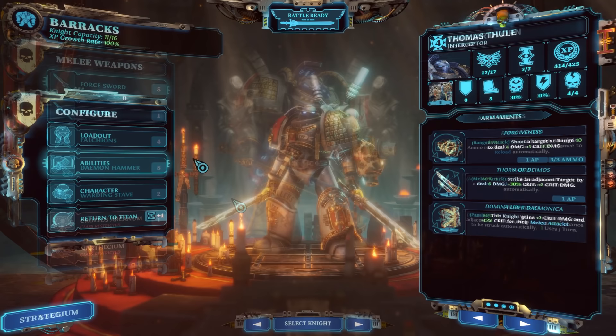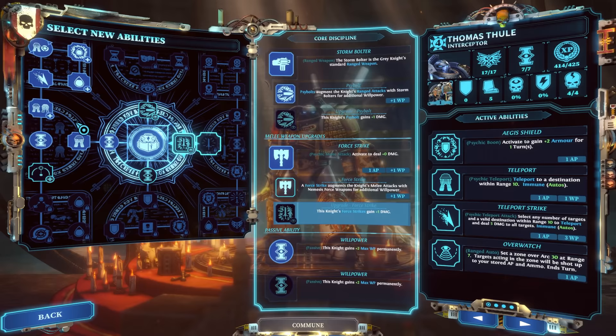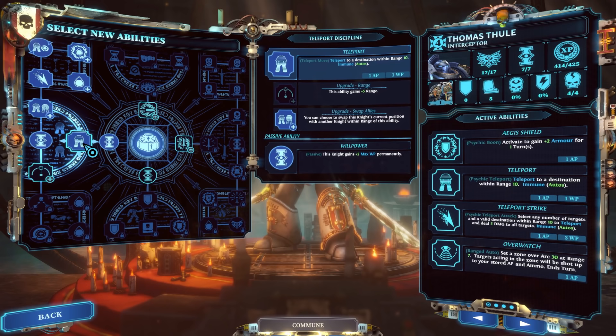Next up, let's talk about the Interceptor — another really strong class that takes a little time to get going, but once it does it really shines and becomes a super clutch class. As with all the other classes, the disciplines are spread out, but the crucial one for the Interceptor is Teleport. It's the mainstay in the tabletop and the biggest reason to use Interceptors because of their incredible mobility.